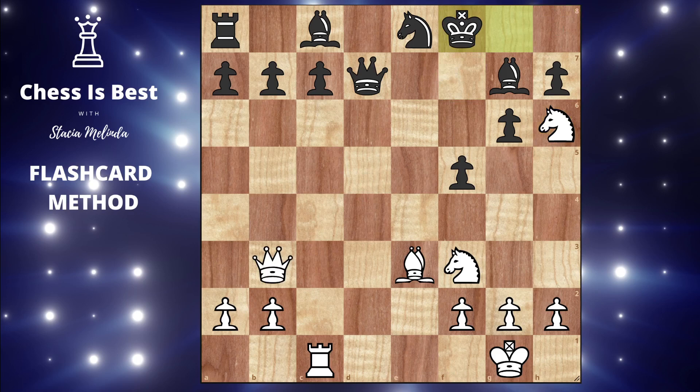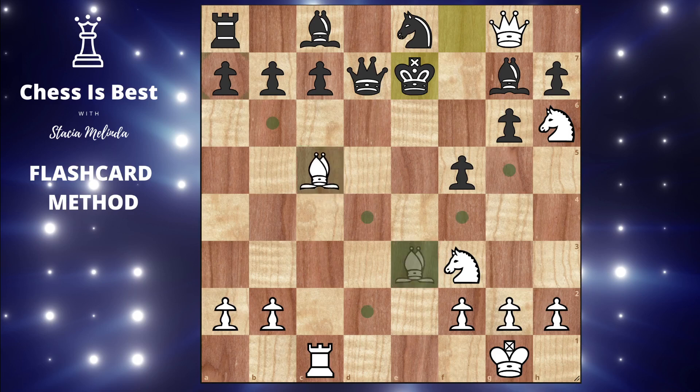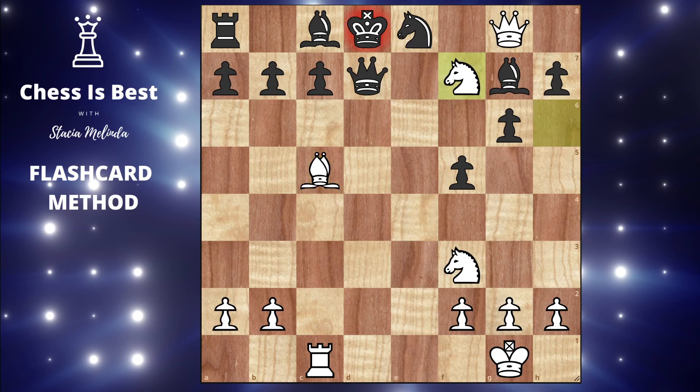We still have queen g8, but we also have another resource. I would probably go queen g8, and after king to e7, maybe now we play bishop c5 check. Because now if the king hides, we have this pretty move knight f7. And that king is basically mated, so black is going to have to give up their queen.